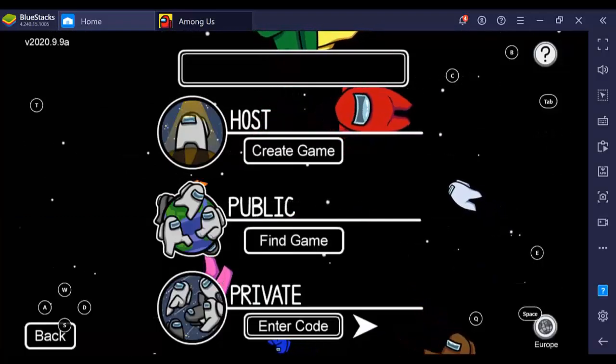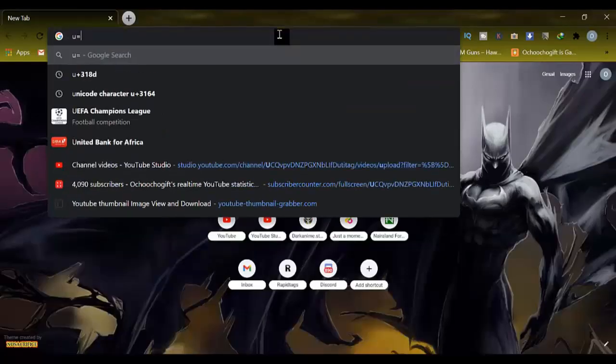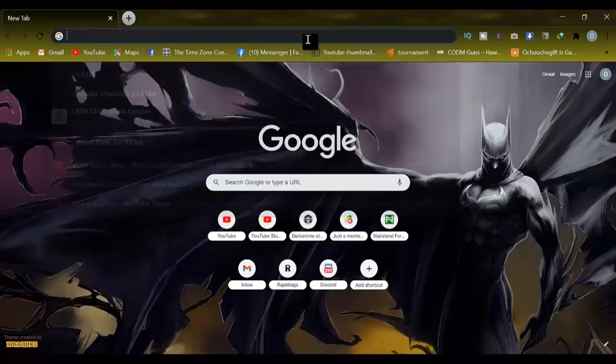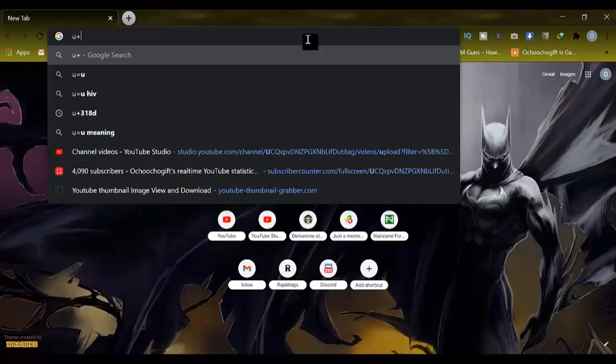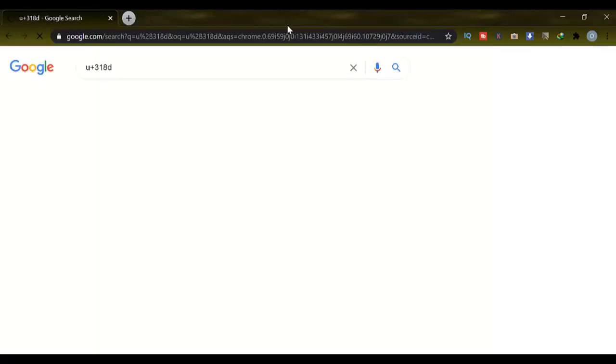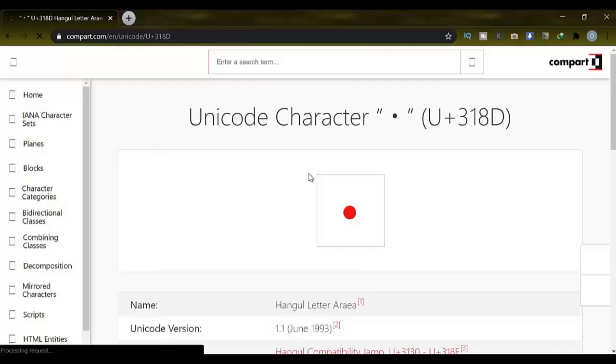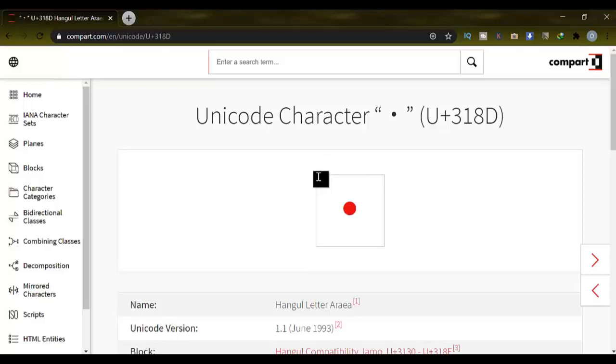I want to show you guys a new way you can get a black name. Right now I'm gonna jump into a browser. Now I'm gonna search for — it's U+3318D, yeah that's it — go ahead and click Start. Wait for it to load. Once it loads up, the first link you're gonna see over there, go ahead and click on it. You're gonna see this big box over here. You can just highlight it or scroll down a little bit, then right-click on it — it's gonna say Copy — or use the keyboard shortcut Ctrl+C to copy.